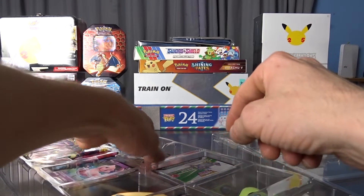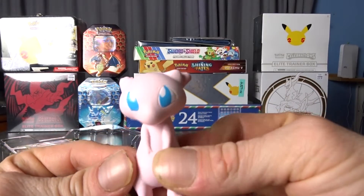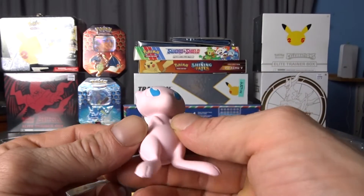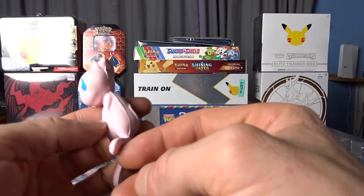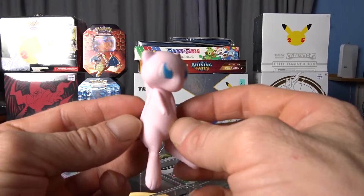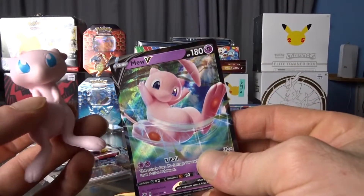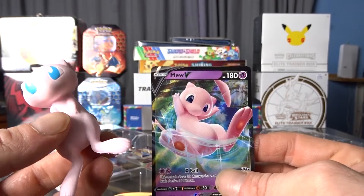Just wait till the end. And here we have our Mew with its extra long feet — it is so funny, it looks so disproportionate from the rest of its body. But then again, they look massive in the artwork, so I'll give them that.